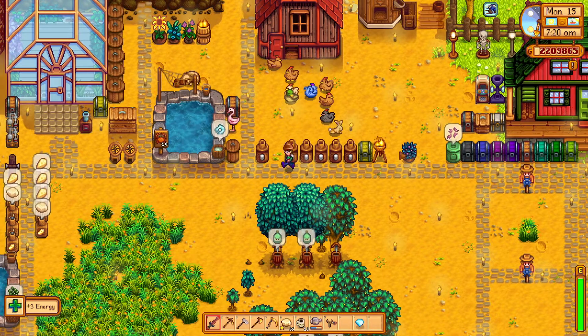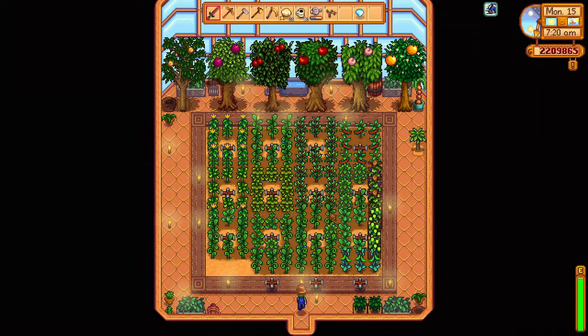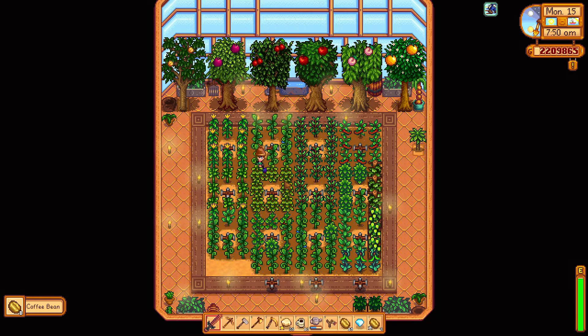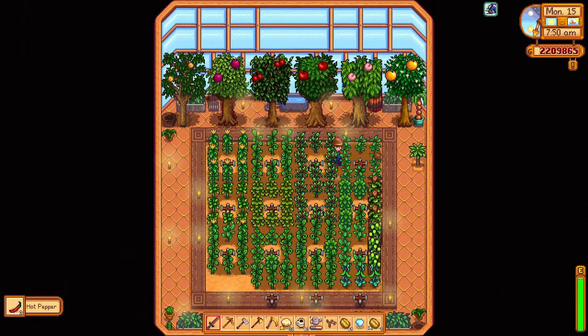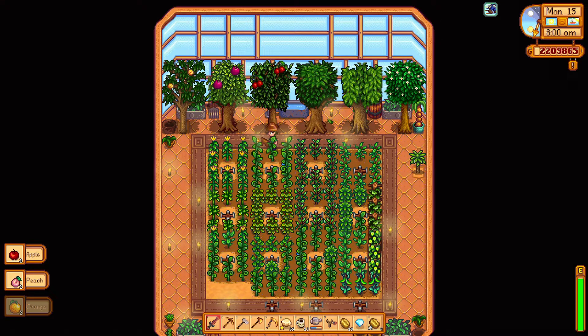Look at the flowers up here - they look magnificent! Let's do some harvesting. I've got coffee. I've got another coffee plant here, nice. What else can we harvest? The red pepper obviously. And I haven't looked at my fortune today - let's go and do that.